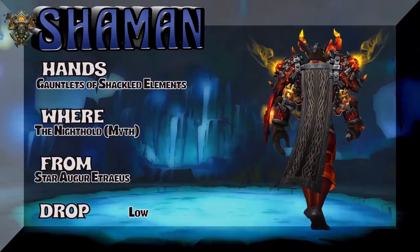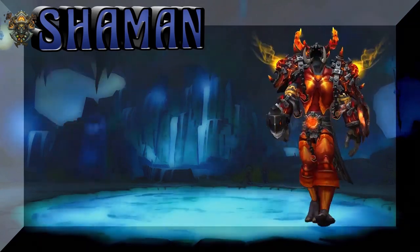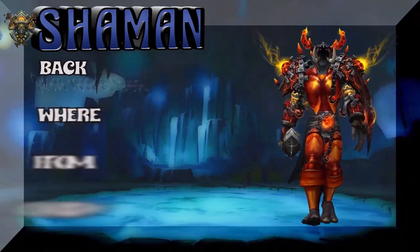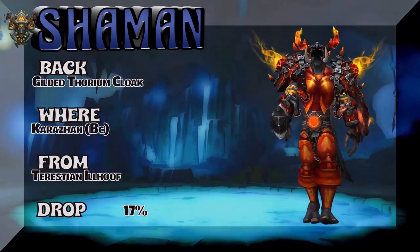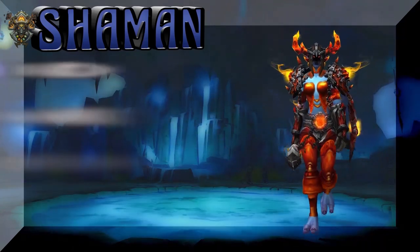Doing a spin, showing the cloak — we'll get to that in a second. First, the hands: part of the same tier set from Nighthold Mythic. And the back — Gilded Thorian Cloak. Karazhan, BC — Terestian Illhoof — 17% on the drop rate.